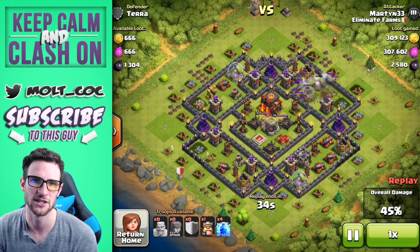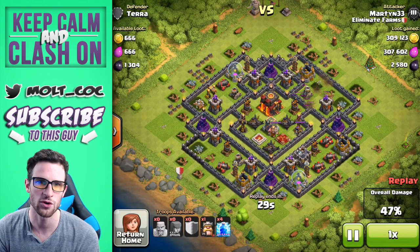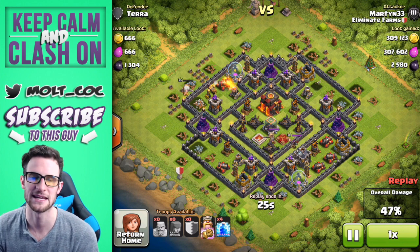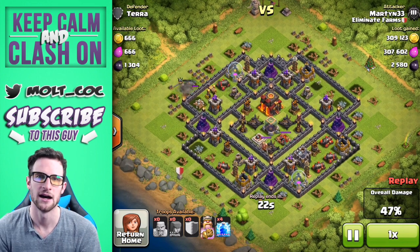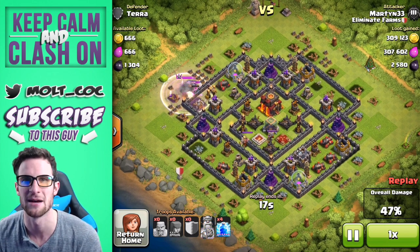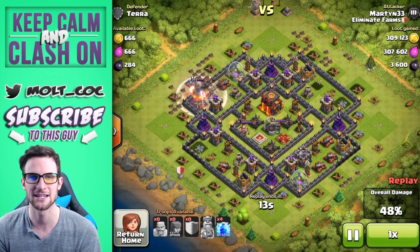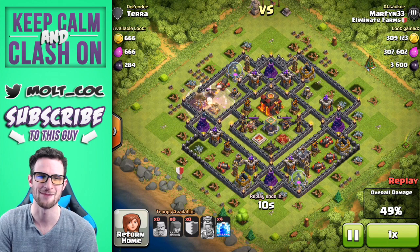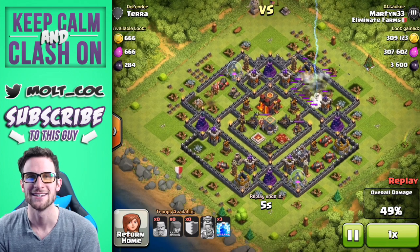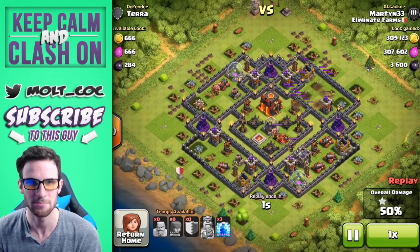42% right now, he's got to get up to that league bonus. We've got another 30 seconds — going to take out that cannon and that dark elixir storage, maybe even the mortar. 47% — dropping that King off over here. Once again another great raid. All of these were barch raids — I've got more crazy loot raids coming from the clan. Thank you so much for watching, you guys rock, and as always keep calm and clash on. Peace!